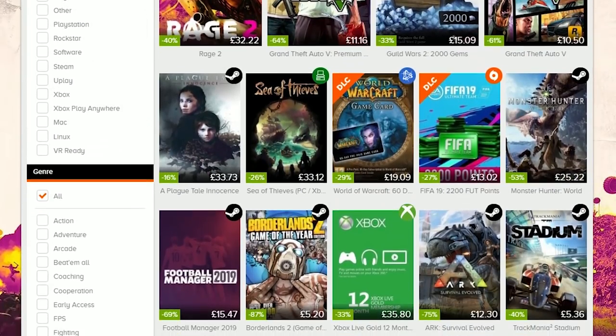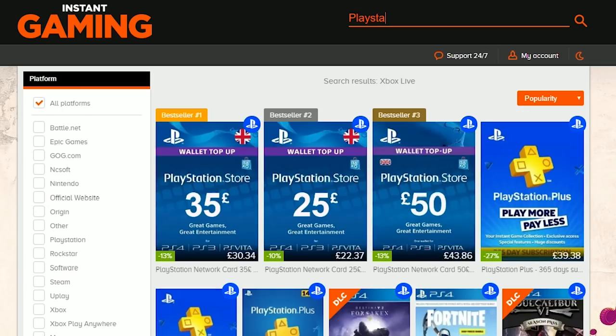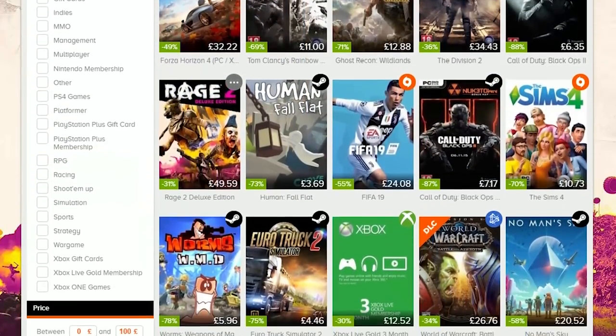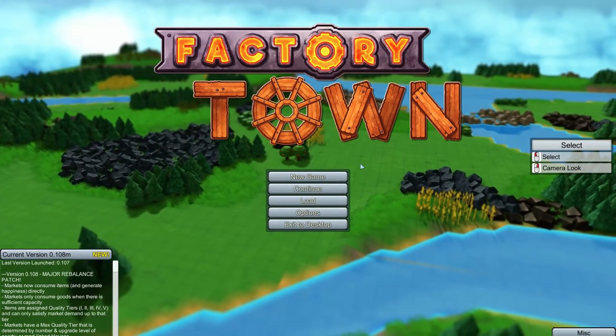If you want to buy yourself some cheap games for Xbox Live and PlayStation Plus, make sure you check out Instant Gaming. The link is down in the description — there are some amazing deals including 70% off, so make sure you go check it out and see if there's anything you want to buy.